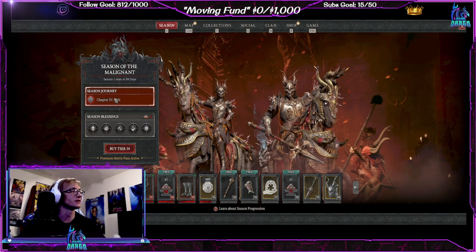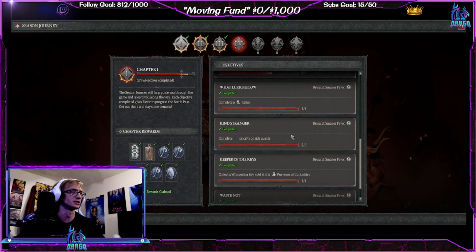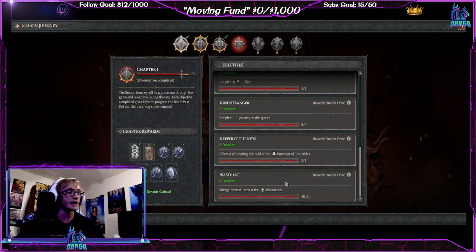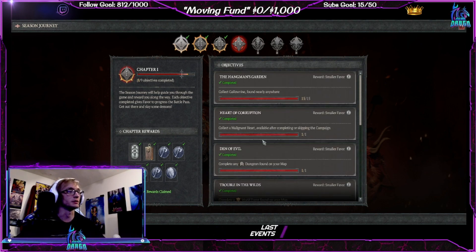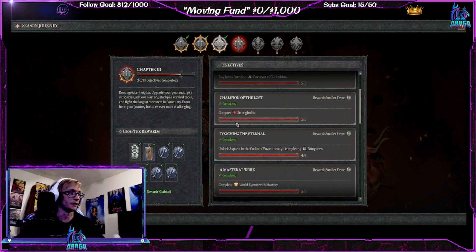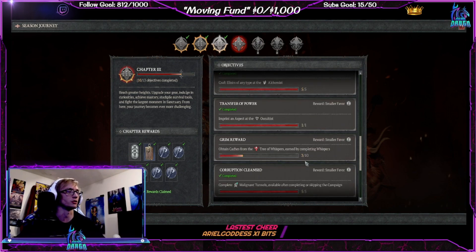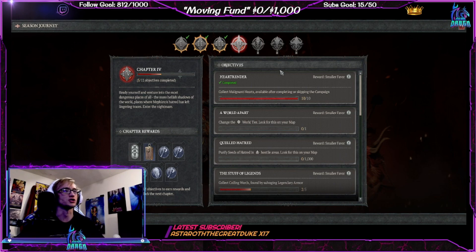On the season pass, as you're doing all this it's kind of proactive — you'll have the season journey which gets done just by playing the game. You'll be finishing dungeons, doing side quests, getting stuff from the Purveyor of Curiosities, salvaging with the Blacksmith, completing Malignant Heart dungeons with the seasonal quests, getting Scattered Prisms from world bosses and treasure goblins, doing strongholds, and completing open world events. You don't really have to check the journey much unless you're stuck.